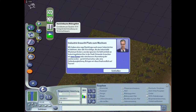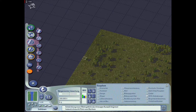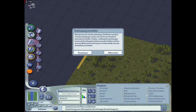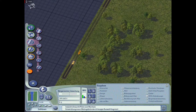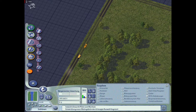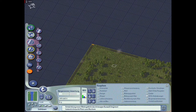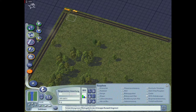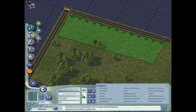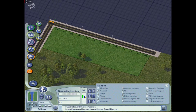Diese RCI-Anzeige zeigt tatsächlich, was gerade nachgefragt wird - also was für Wohngebiete, was für Industriegebiete wir brauchen. Wir brauchen überwiegend kleine Wohngebiete. Allerdings würde ich schon ganz gerne direkt auf Hochhäuser gehen. Dann machen wir das einfach mal - ziehen wir mal eine Straße. Verbindung herstellen - hier können tatsächlich Nachbarverbindungen mit der Straße hergestellt werden.